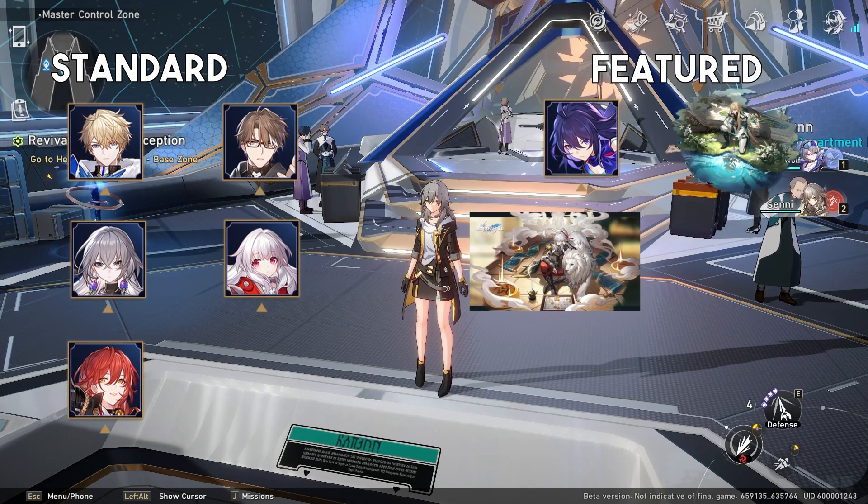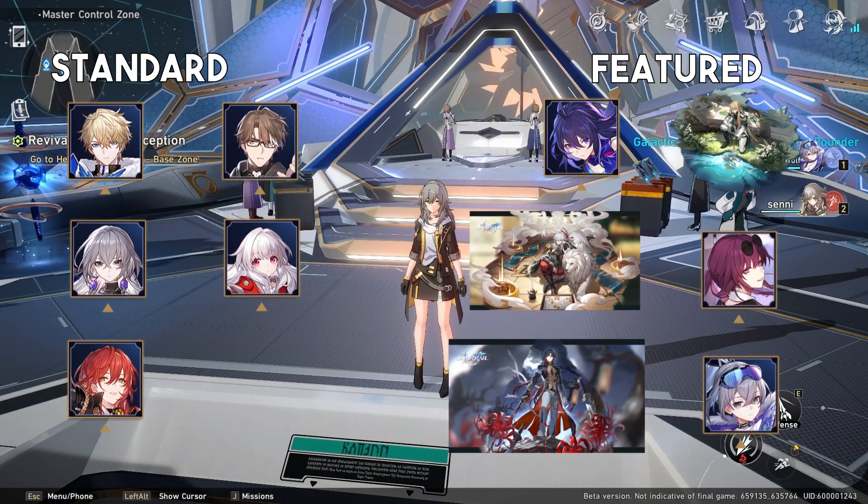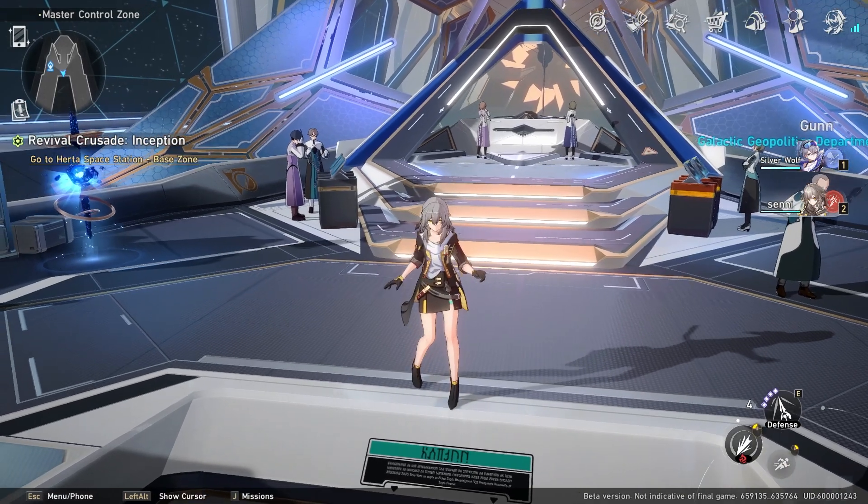Our featured banner characters that we know about are Seele, Luocha, Jing, Kafka, Blade, and Silverwolf. Later in the video we'll be talking about all the featured characters.